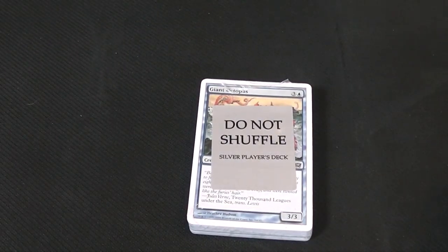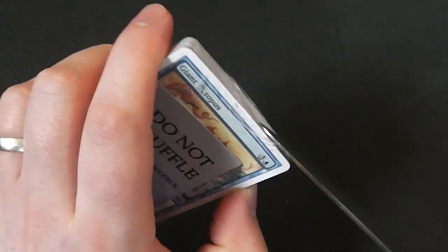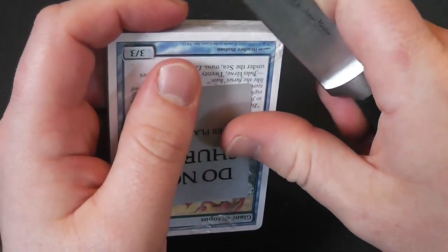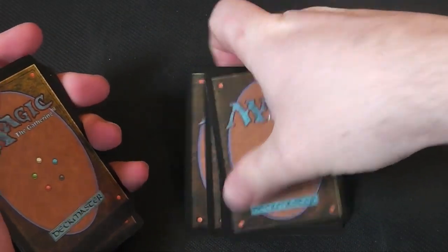Okay, so we're going to start with the blue deck. Do not shuffle — this is all in a specific order so that you play it in order, concentrating on opening up cards. So this is all in a specific order of play so that you can draw cards off the top of your hand, and that's your starting hand. Let's see what they are.